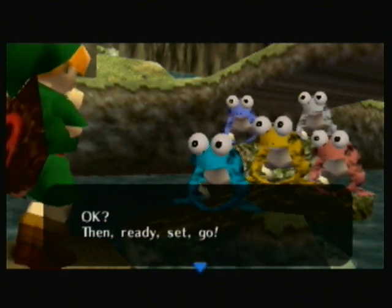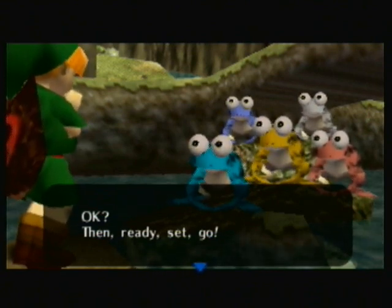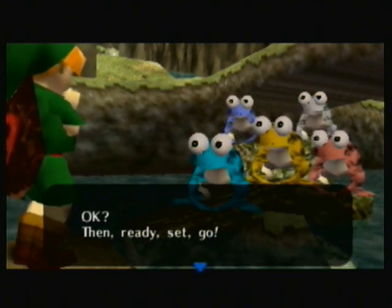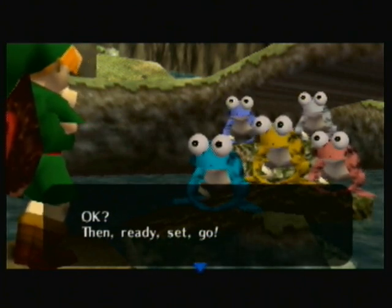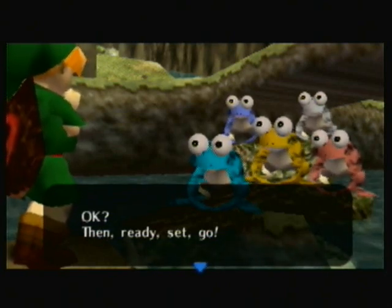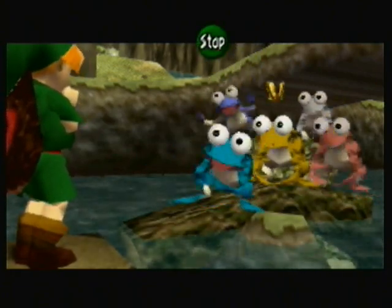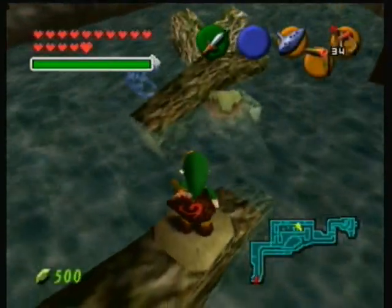Each frog represents one of those buttons. The blue one in the front is the A button. The very back one is top C, the one on the left is left C, one on the right is right C, and then that yellow one in the front is the bottom C. So whenever the butterfly is above one of the frogs, you just have to play that particular button on your ocarina. You got to be really quick with it though.